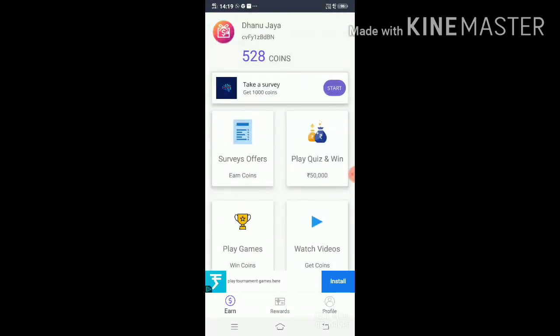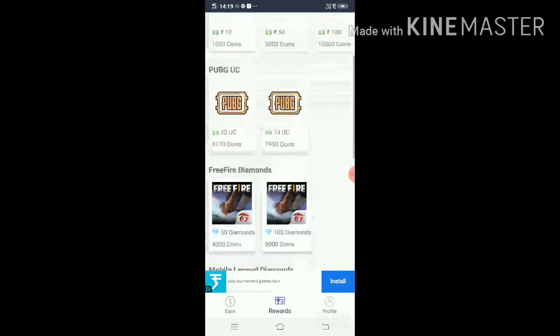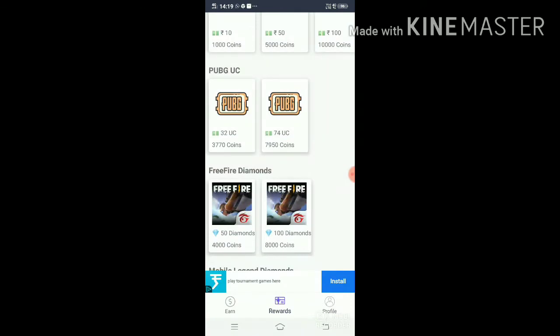I have 528 coins. See here — 4000 coins for 50 diamonds for Free Fire.